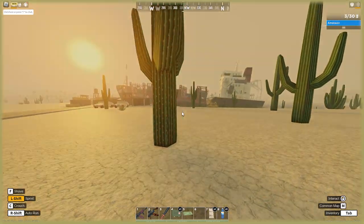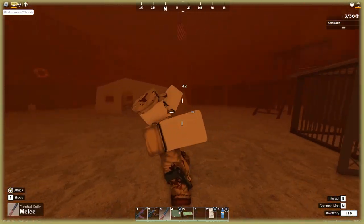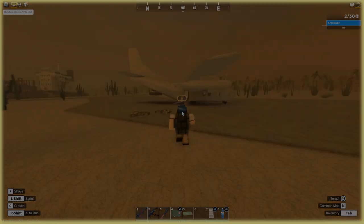Lastly, the military encampment is a beach cargo ship with some military tents beside a runway with a small cargo plane.